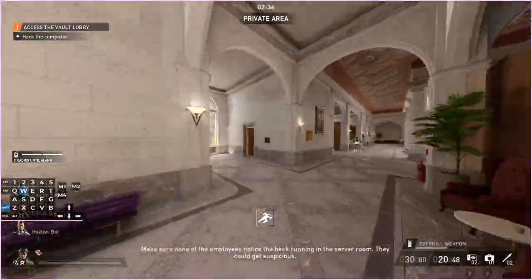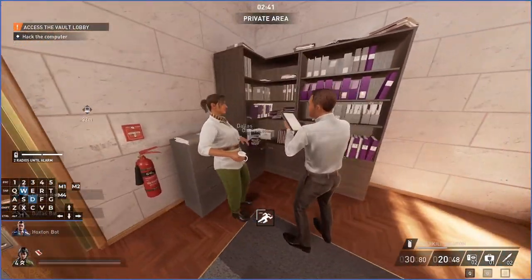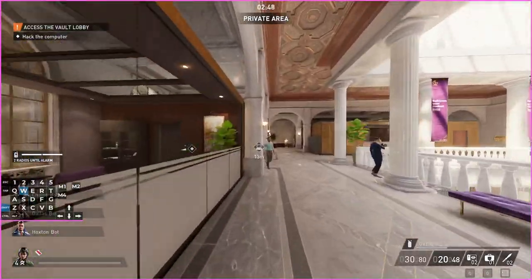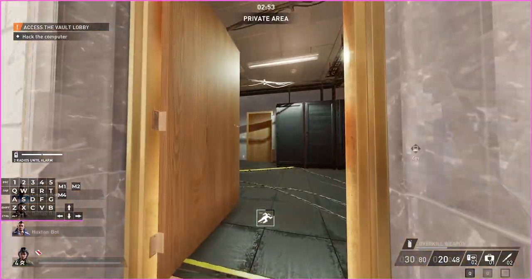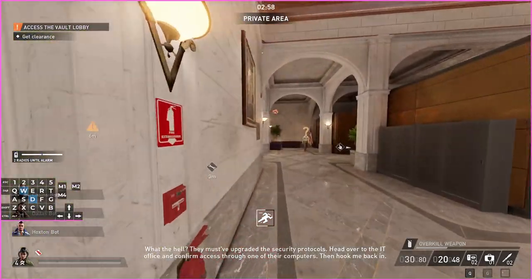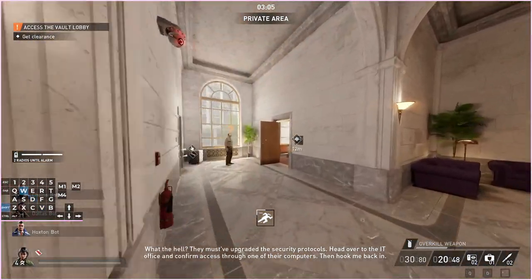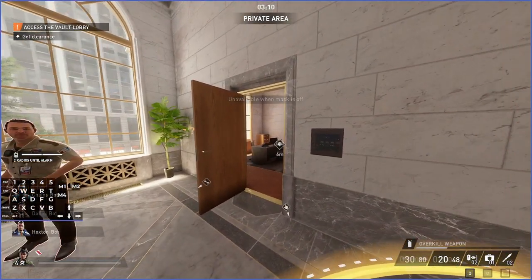There are other blue keycard spawns. One of them is in this room, but I don't see it — it's normally here on this desk. Another keycard spawn: I've seen it spawn in that room over there as well.